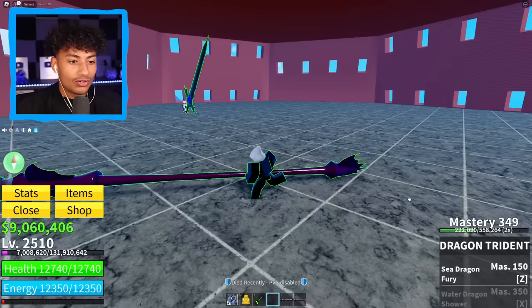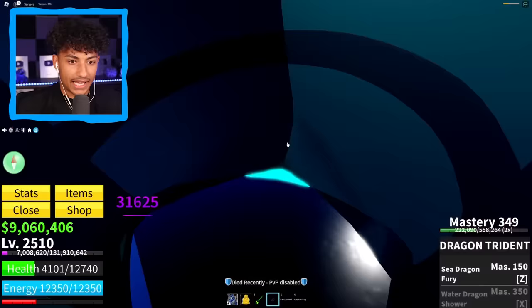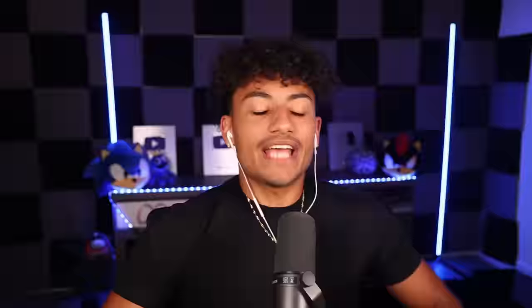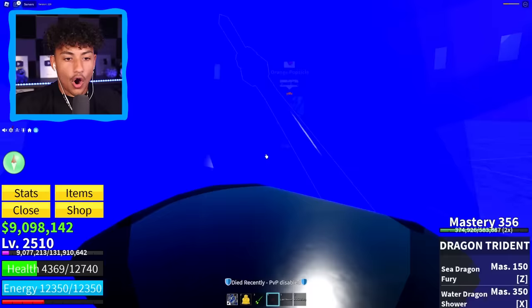Are you kidding me?! Mastery 349?! Oh my god, I'm being trolled right now. Alright, let's kill her just one more time. Kate Queen, I don't love you anymore — you're dead to me, literally, because you're about to die. And you're dead! Finally! Oh my gosh, we got it! Mastery 356 — that means we got the Water Dragon Shower!